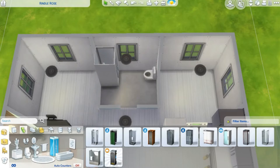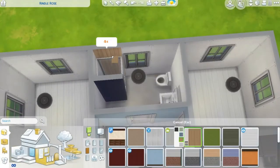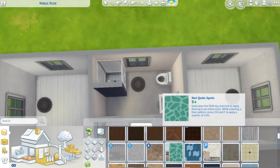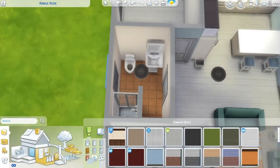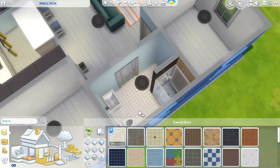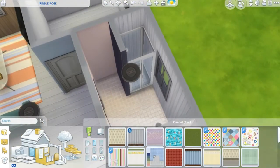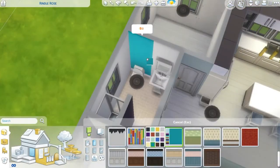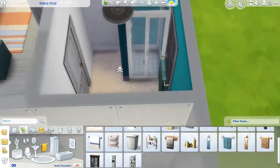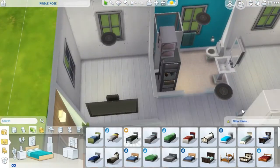Moving on to the bathroom — I was trying to figure out how I wanted to do the layout and this is what I finally decided on. I was having the hardest time trying to pick what kind of flooring and wallpaper I wanted on the walls. I spent a decent amount of time on it but I do like how it turned out. I put that turquoise color in there, which I really like, and added some little decorations including a little stand for the towels.